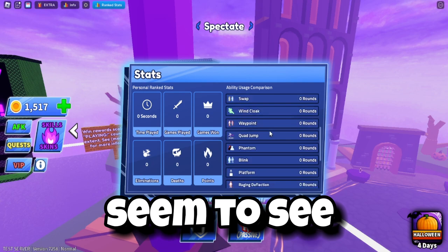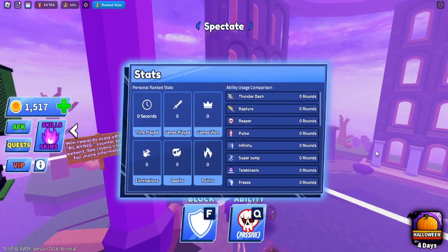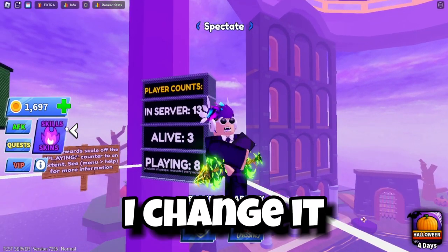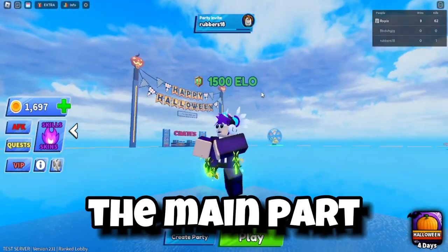First, let's go through some other changes. As you can see on the top left over here, we have rank stats — you can now see your rank stats in public servers. I don't know if this is a glitch, but they seem to have added that. The next change in the update is basic UI changes; they've made it clearer so you can hide some UIs now.